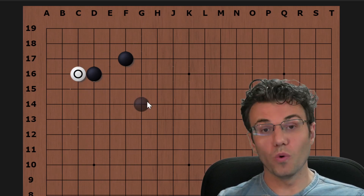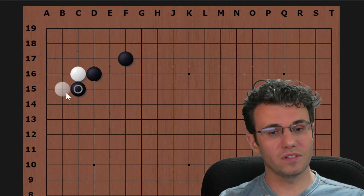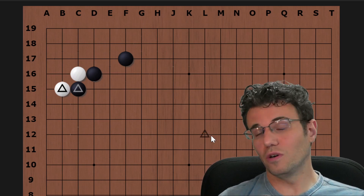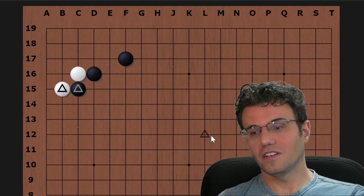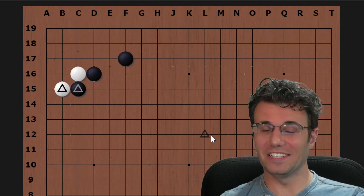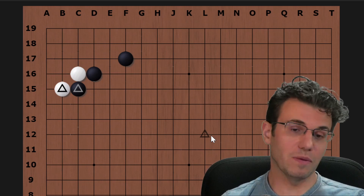The move I want to look at is more severe. This move is almost always played with its follow-up, which the majority of the time is here. It's really these two moves that make today's episode — do you know this shape? If you've never seen this before, you're going to learn a nice trick for your arsenal. This attachment is very popular right now, and this is the most severe response to it.